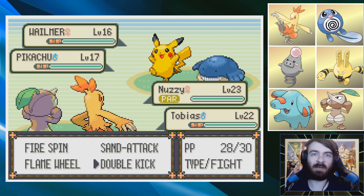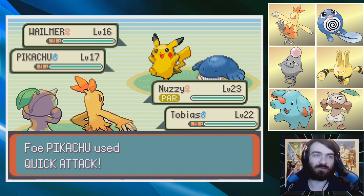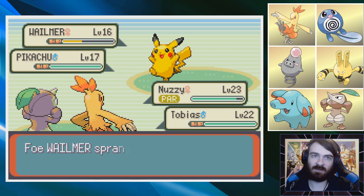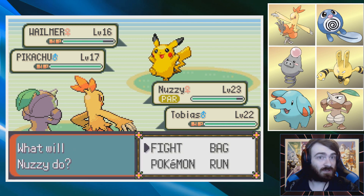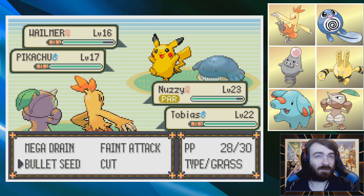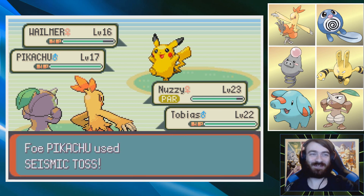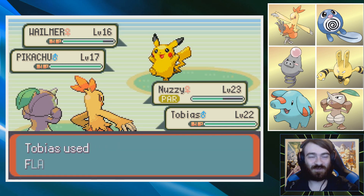I wasn't really paying a whole lot of attention just then and I don't know why none of my attacks went off, but I'm going to click the same things and assume something weird happened. Double Kick hit, Bullet Seed hit. I'm guessing I got paralyzed, I got fully paralyzed and missed because of Bounce. No, that can't be right. How did I miss the first turn? I blanked for like two seconds and now I'm really confused.